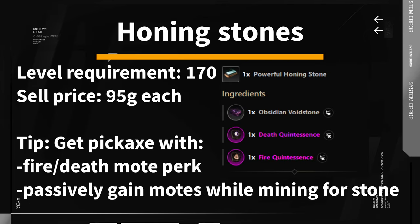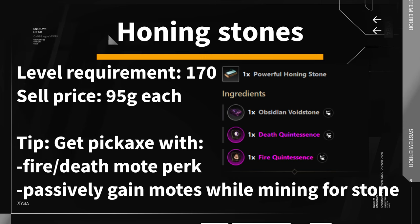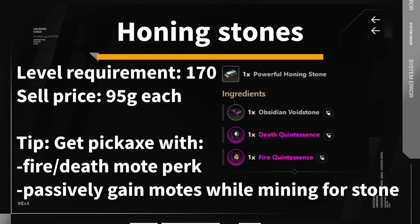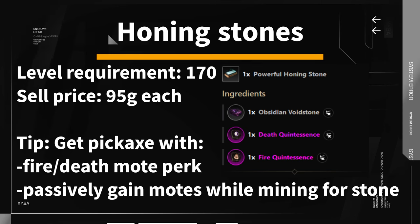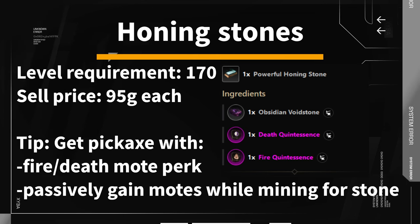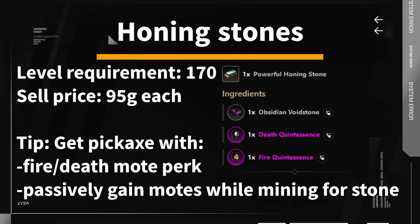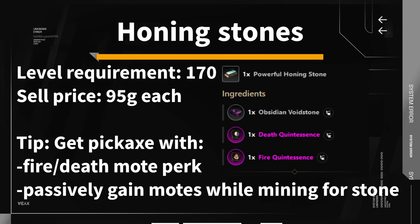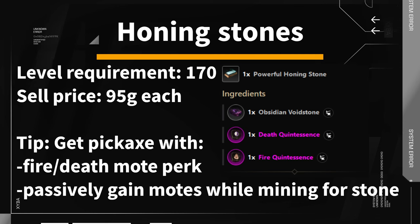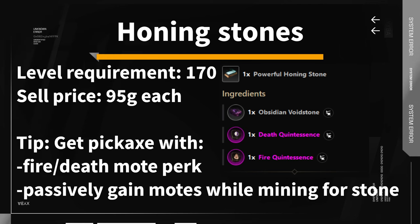Honing stones give you empower and many players use them to deal more damage. The top tier can be crafted once you reach level 170. Usually the most used one is the powerful honing stone, crafted from fire and death quintessence and obsidian void stone. Each honing stone goes for 95 gold at the time of recording. The best way is to have a pickaxe with fire and death moat perk, and while you farm materials for the obsidian void stone, you will passively get enough moats to refine them into quintessence.